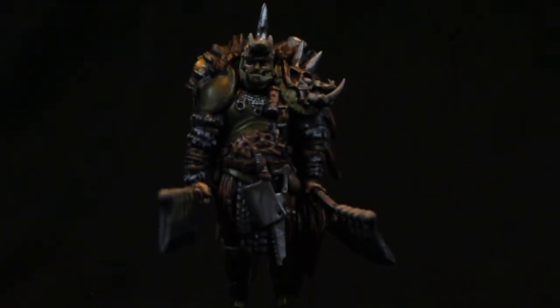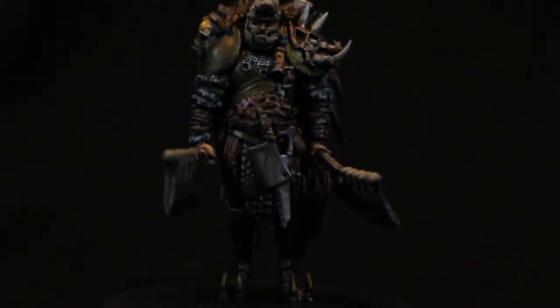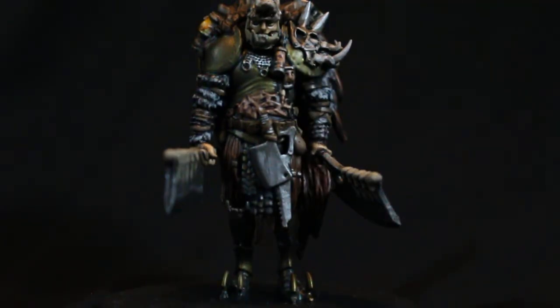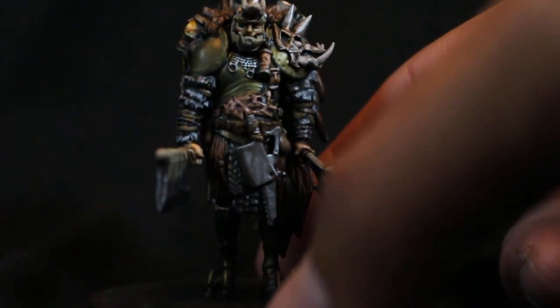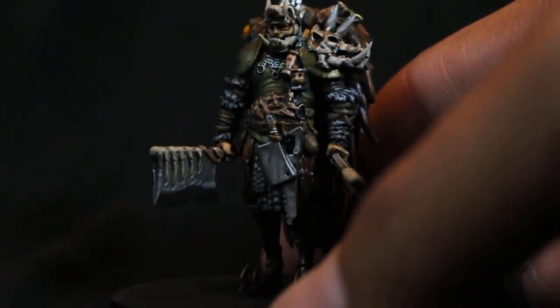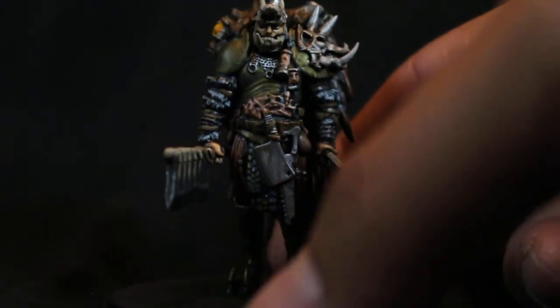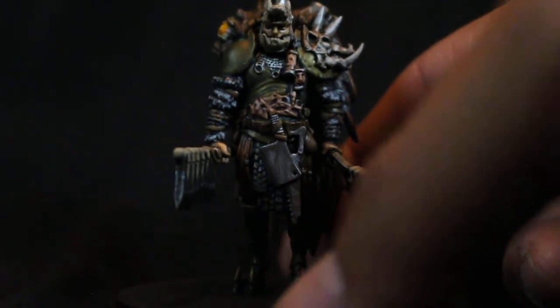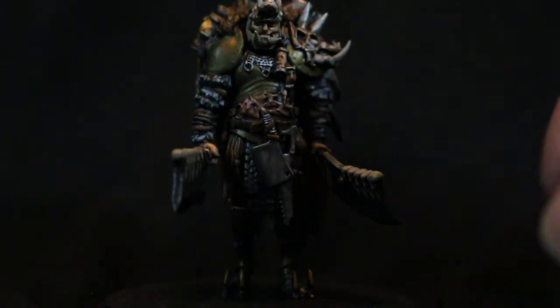For the other colors — you might see some of the skin, some of the faces stretched out across the model. So gross. I used Bugman's Glow as a base and then built up with different skin tones, Cadian Fleshtone, and just kept highlighting. I wanted the skin of his hands and his face to look sickly, not healthy. So I went with more yellowish colors like the Kislev Flesh tones for that.